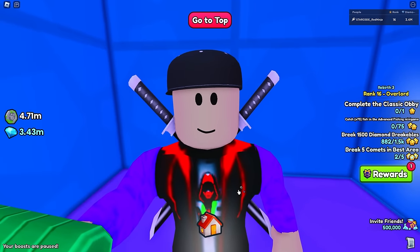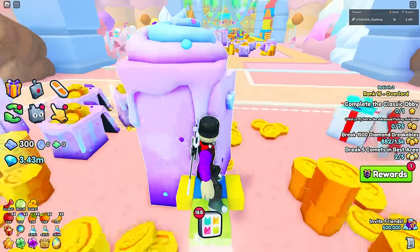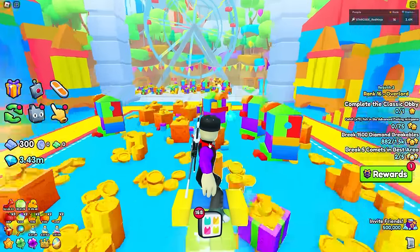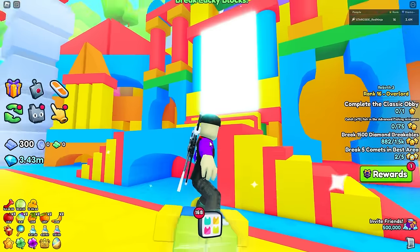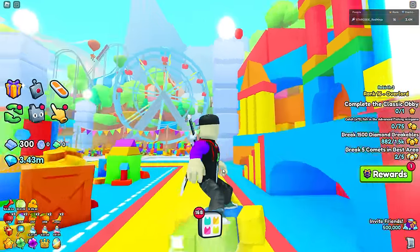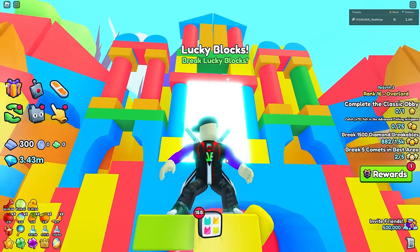Now that we talked about the dig site, let's move on to the next one. The dig site can make you guys a bunch of money — you just have to be smart about the whole situation. You guys can also jump into the lucky block area. There's a ton of stuff you can get inside of here — it's got a three-hour cooldown and you do need some pretty good pets in order to crush it.